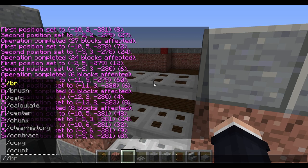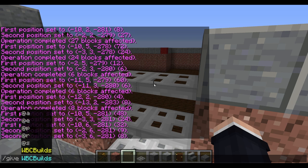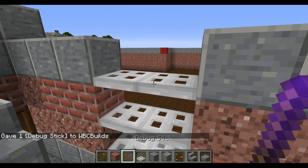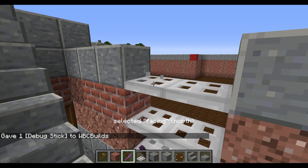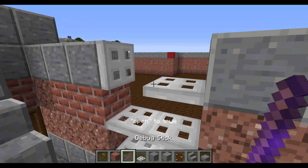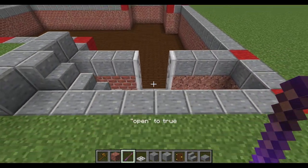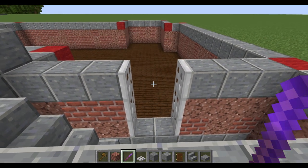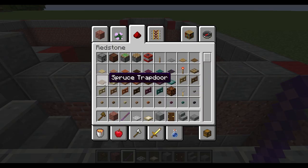You technically do not need to use iron trapdoors at all — they are just there for aesthetics, apart from one window above. My main choice is because they look so good. If I get out the debug stick — which you can do by typing 'give' your player and then debug stick — I have a whole video on how to use this on my channel. The idea is you cycle around, left-click to set 'open', then right-click and it opens the iron trapdoors so you no longer have to have a redstone current. If you want to use window boxes while playing in survival, either go for a darker or lighter variant of trapdoors.